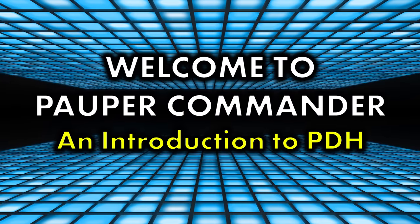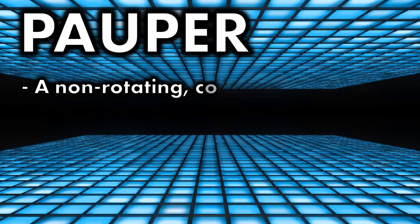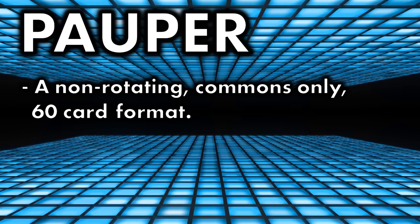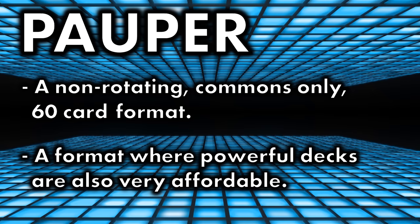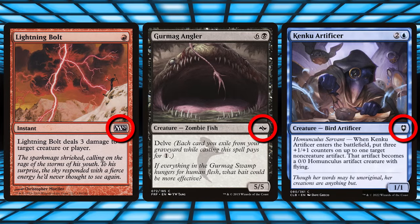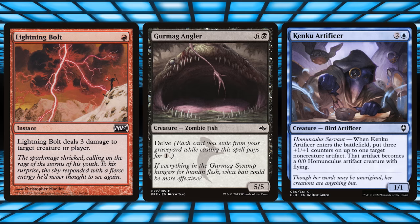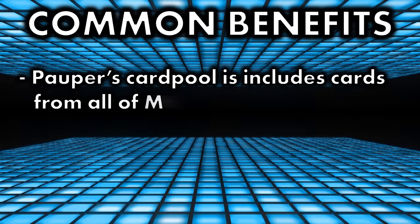Pauper, a 60-card format that has been one of my favorites for years, primarily because it is a format that prioritizes the most essential ingredient in the enjoyability of Magic the Gathering. That ingredient? Accessibility. Pauper dictates that every card in your deck must be of common rarity. This rule ensures the format will always have an extremely low barrier of entry to play, and it also has the side effect of making the format fun as heck to play.